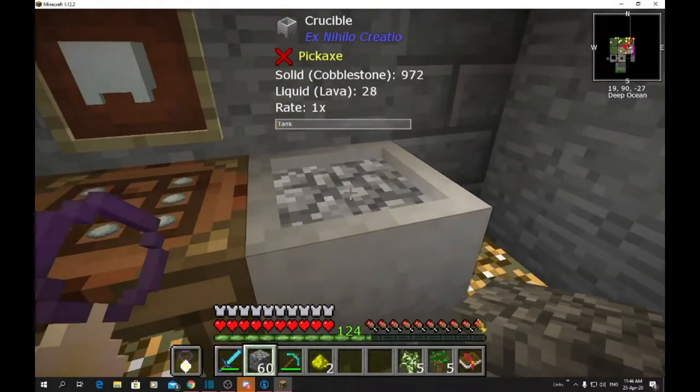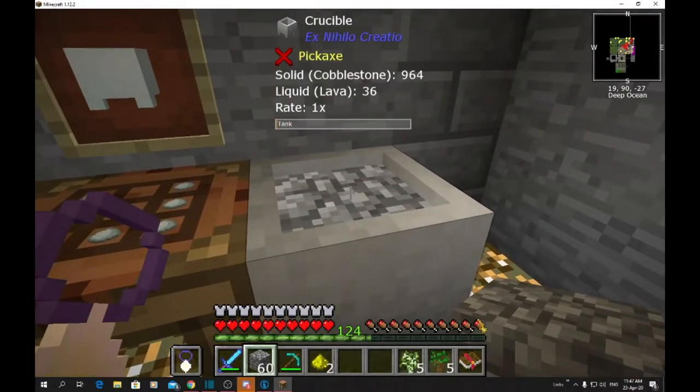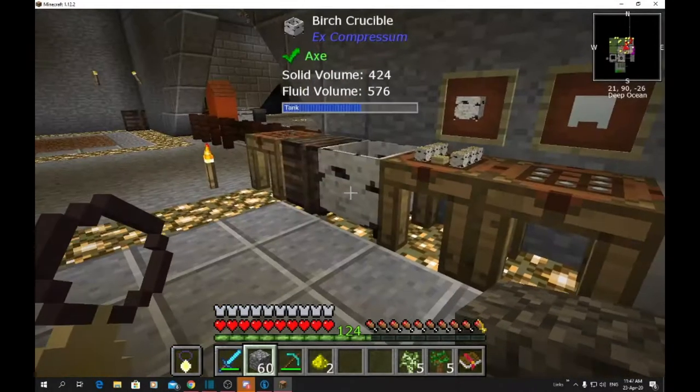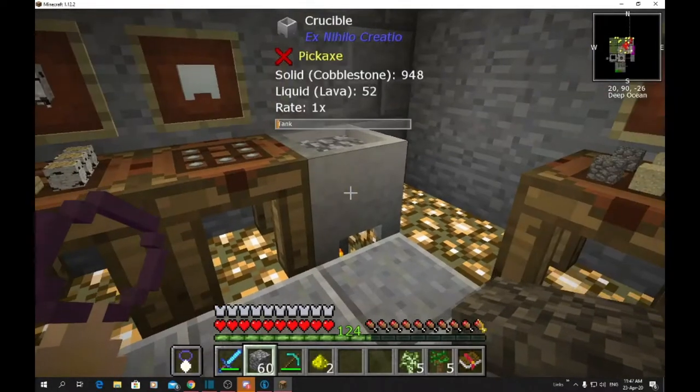Then redo the process again — that is how you get your lava. There is an automated way of doing this which I'll show you later, probably not in this episode. This is all early game stuff — this is how we started to get our water and our lava and progress on from there.